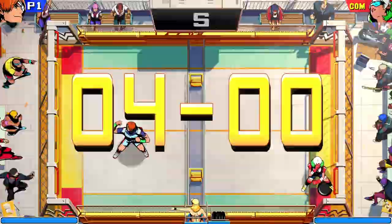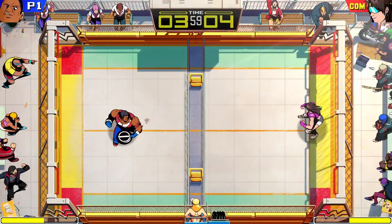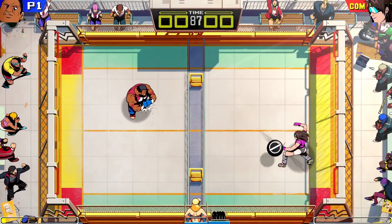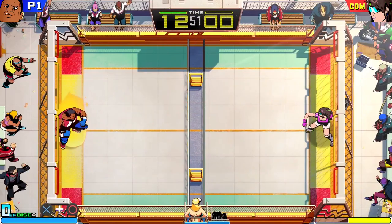If you press the right buttons just before catching the disc, you can launch special attacks that are real game changers. Pressing square gets you a slap shot that quickly whips the disc back at your opponent — these super fast shots are a great way to catch your opponent off guard. Pressing circle triggers a drop shot, which is really useful against players who like to defend in the back of the court.